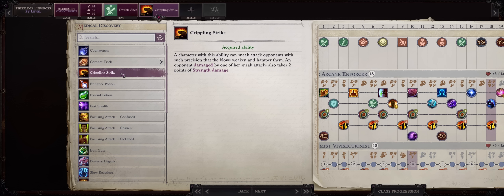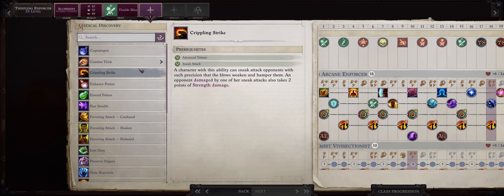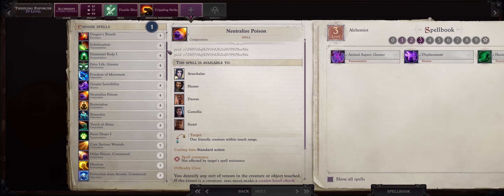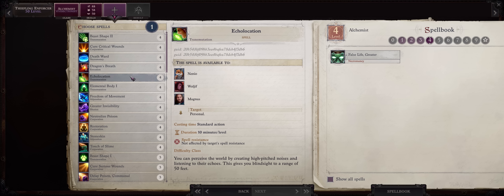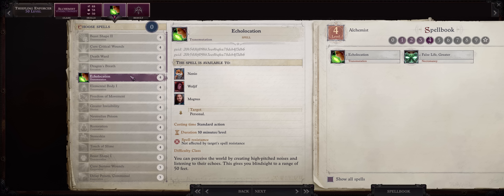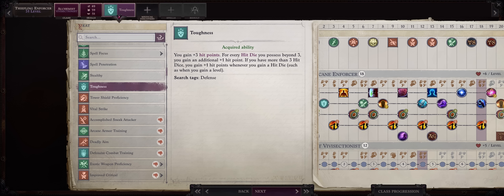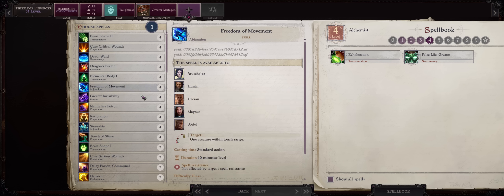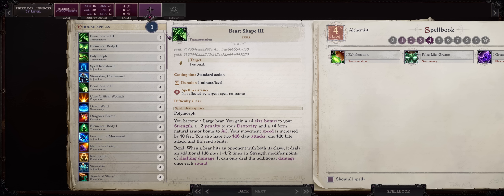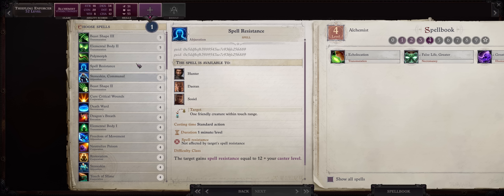Just understand, you don't have to pick this if you don't want — you can always grab another feat. But as a Legend, we have enough to spare. For level 4 Vivisectionist spells first: Greater False Life, also great to cast on allies. And then Echolocation, which can help bypass Concealment. For level 31, Toughness because of the higher synergy with the double Legend levels. And at last, Greater Mutagen for even higher Dexterity, together with Greater Invisibility. Level 5 Alchemy spells are kinda poor — just go with Stoneskin Communal or Spell Resistance.